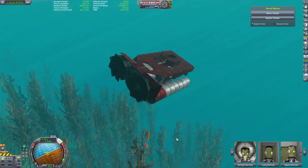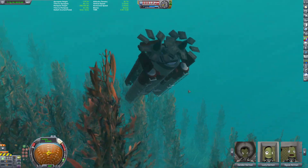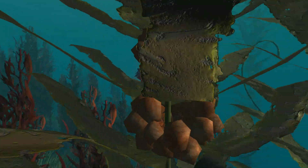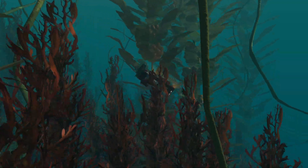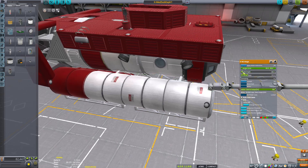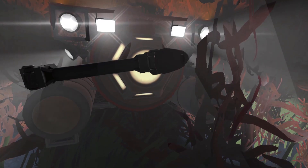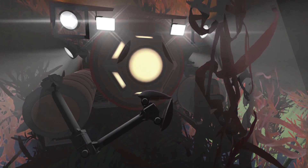RCS thrusters sounded cool, but that's not exactly something you'd see on a submarine. Not to mention I've seen people use jet engines, which I guess you could since it's a game, but submarines typically use propellers so I stayed with that. So now that I had the weight right and the maneuvering thrusters where I wanted them, it was time to paint this son of a gun and make it look cool.